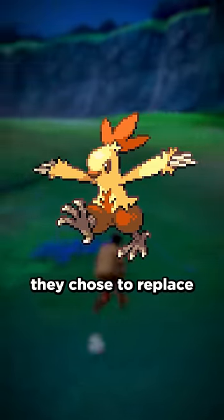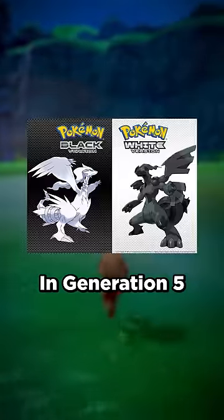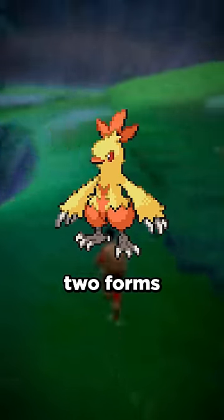But in Diamond and Pearl, they chose to replace the red with a dark orange, which made it feel a little too similar to its non-Shiny form. In Generation 5, it was changed again to have a more washed-out orange, making it even more difficult to discern between the two forms.